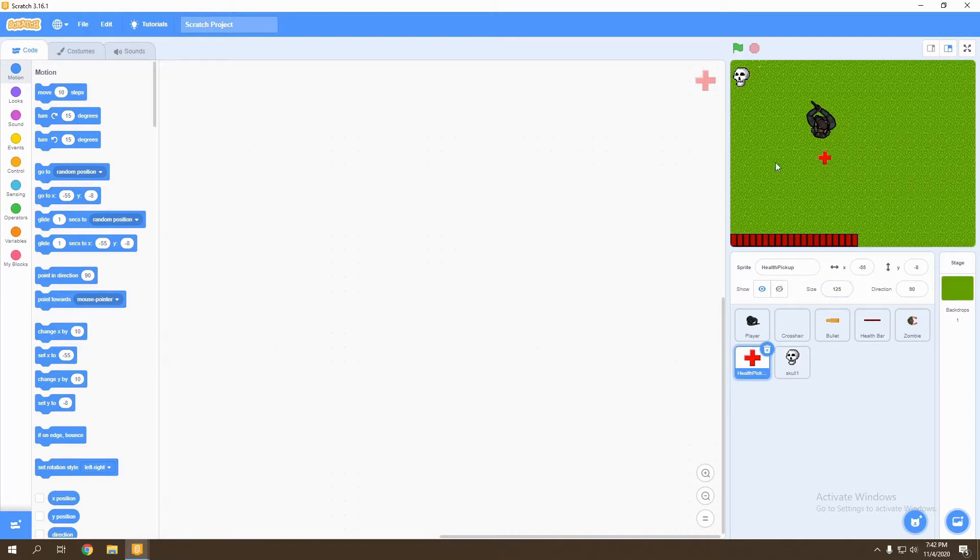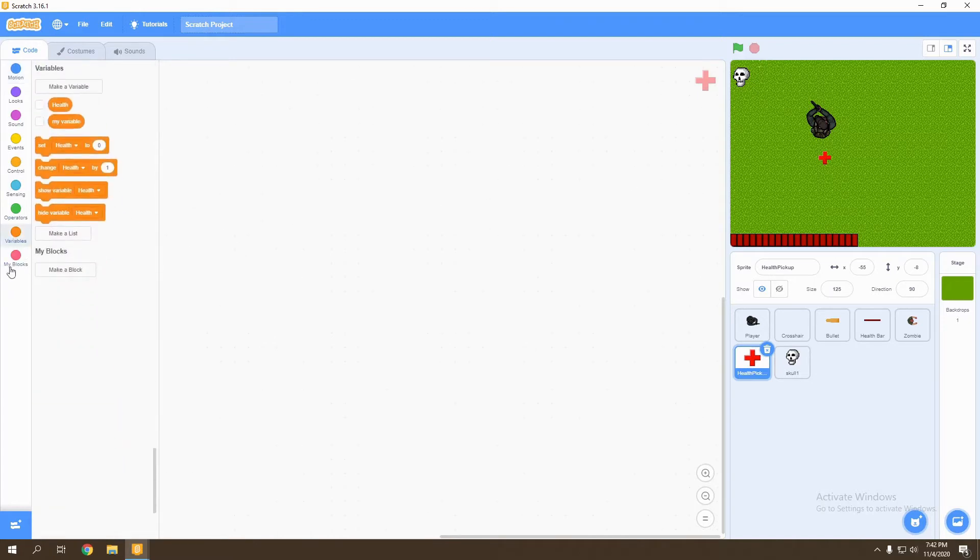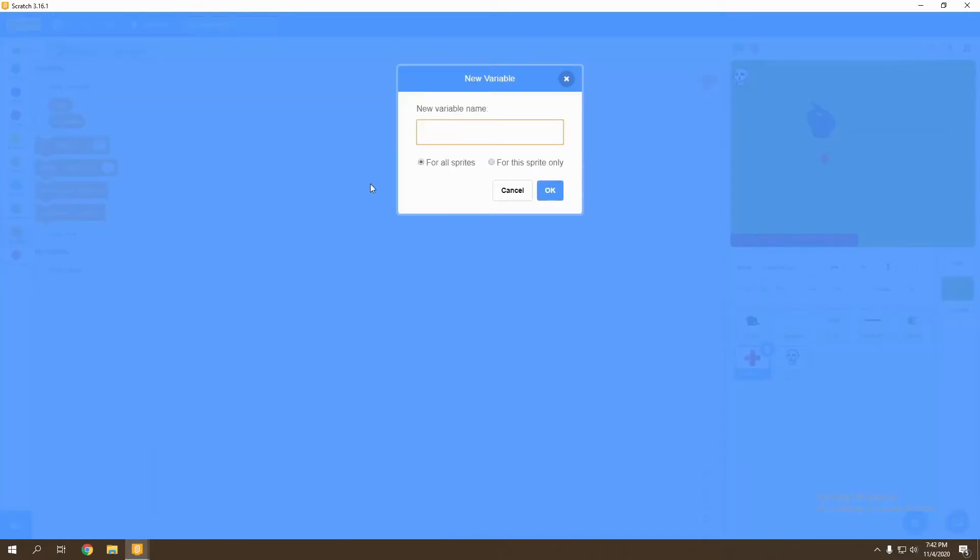Now we're going to add three components: we're going to make our health packs come at different places when our health is lower, we're going to create a kill variable to record the amount of kills that our player has, and we're also going to add an amount of ammo which our player is able to use at a time. So let's first start with our health variable. We're going to go to variables and create a variable called health pack limit.